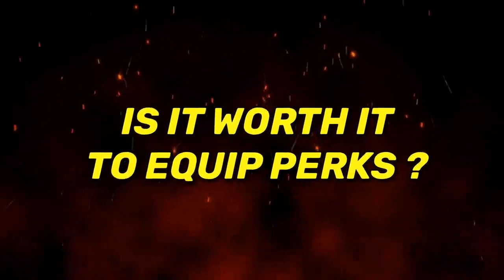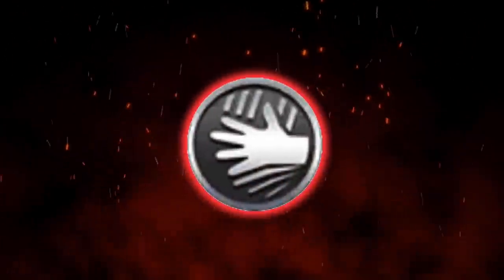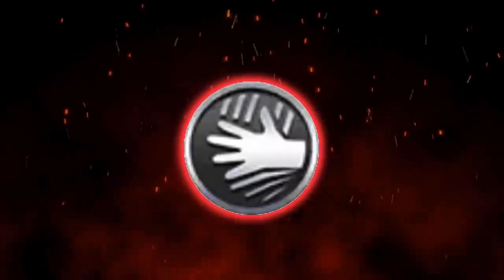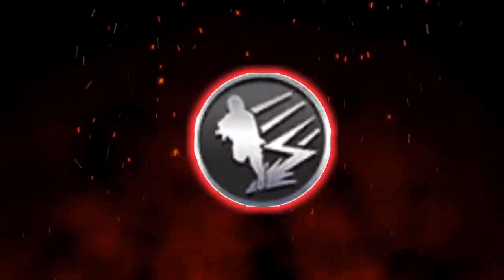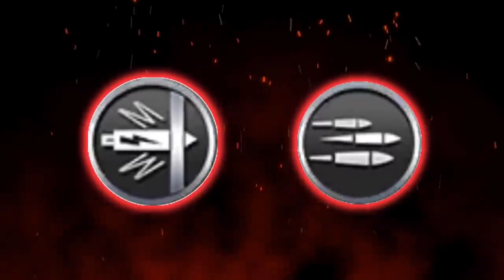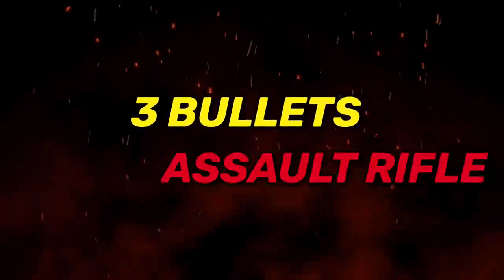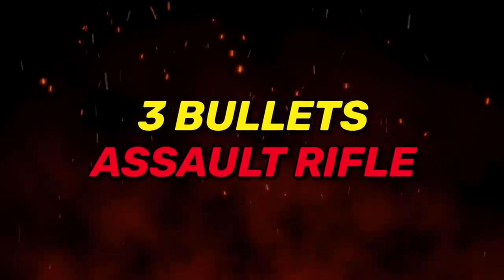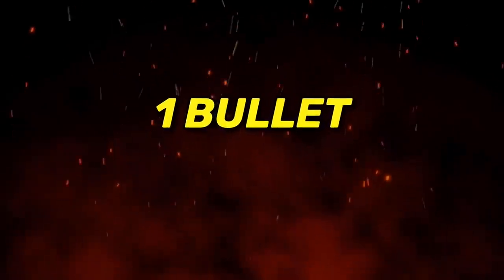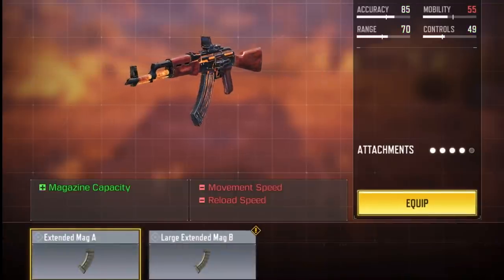After seeing all the results, I'll answer the second question: is it worth equipping perks or is it better to equip an attachment instead? Honestly I don't think it's worth it. Sleight of Hand has a very small effect you won't even notice. Wild Hipfire is pretty much useless. FMJ and Long Shot may have a decent effect but still not good enough to replace an attachment. Same with Melee Master and Bullet Return - recovering 3 bullets for a 30-50 round mag or 1 bullet for a sniper rifle just isn't worth it. I'd always go with an attachment as it gives more value.